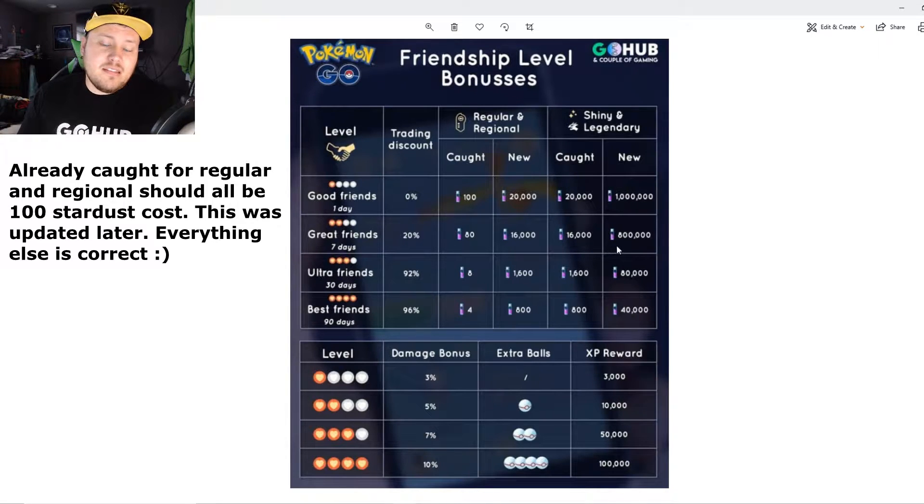For a new shiny or legendary that one of the people doesn't have, it's 800,000 stardust at Great Friends. Moving to Ultra Friends at 30 days: it's only 8 stardust for regular, 1,600 for new regular, 1,600 for shiny or legendary both have, and 80,000 for new shiny or legendary. Best Friends is 8, 40, 800, and 40,000. Make sure you screenshot this or find the picture on CoupleGaming.